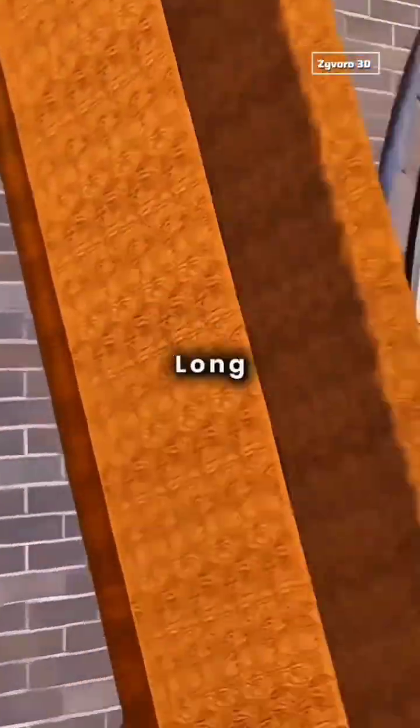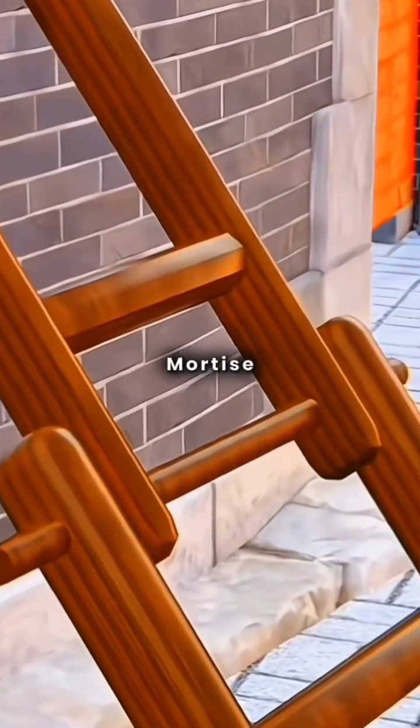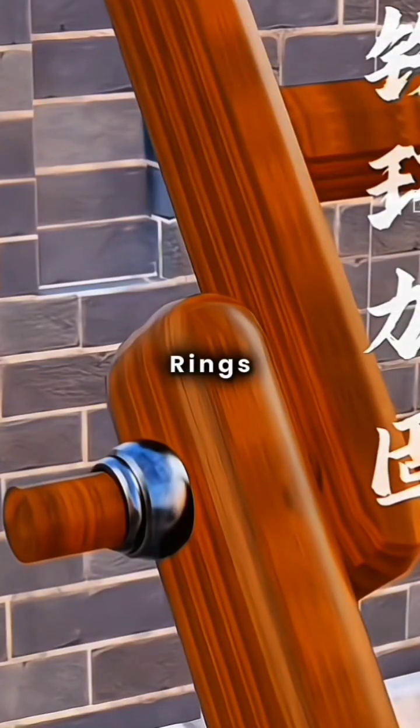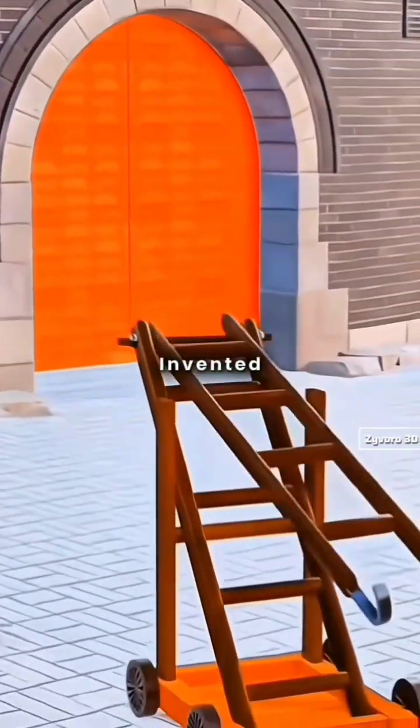Since the long ladder is hard to transport and store, you split it into two shorter sections, connected with mortise and tenon joints reinforced by iron rings, allowing easy assembly and disassembly. Congratulations, you've invented the scaling ladder.